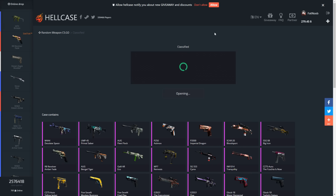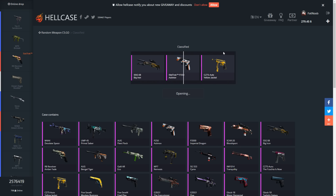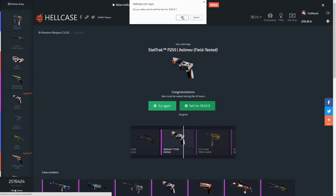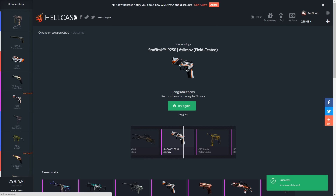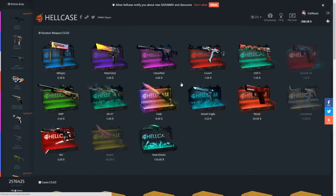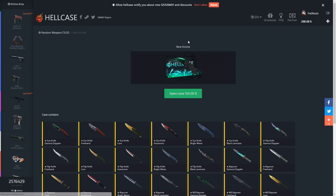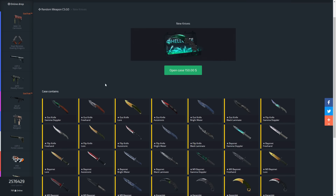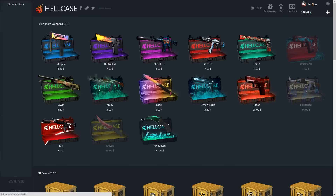We'll open up like one or two of these. I usually don't open up too many because I always end up losing profits. There's a ton of pinks in here, but I doubt we're gonna get anything good — and oh, we're gonna get a stat track P250 Asimov on the first try! How much is this worth? $18? That's pretty good. If we sell this and get to $300 somehow, we can actually open up two of these. They just added this case like a week ago with all these new knives — got the karambit gamma doppler, and the karambit lord, just a bunch of sick new knives.